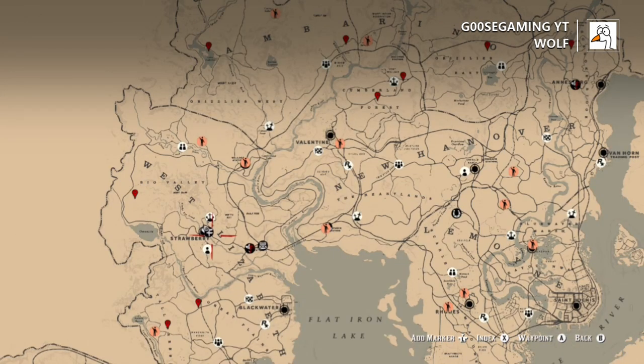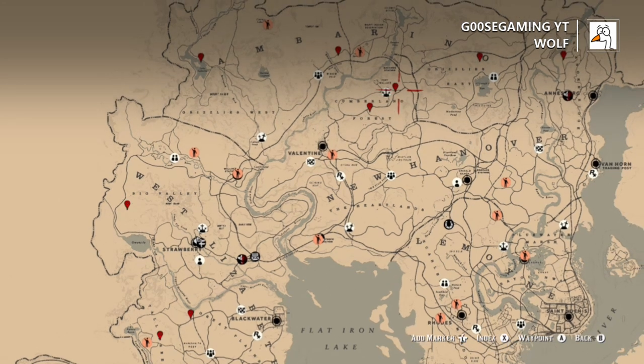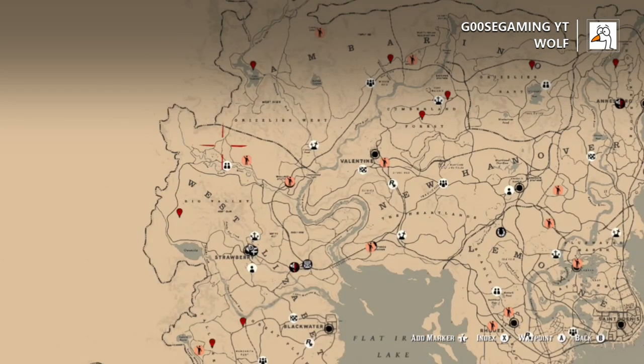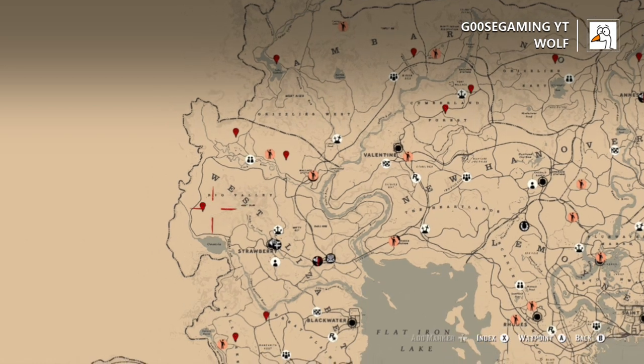The last thing we're going to talk about are wolves. They seem to be the type of thing — when you don't want to see them, they always appear; when it's a challenge day and you need them, they're never around. But there are plenty of locations on the map where you can find them. Cumberland Forest is probably my favorite spot, but here are some more locations I'm going to pinpoint as well.